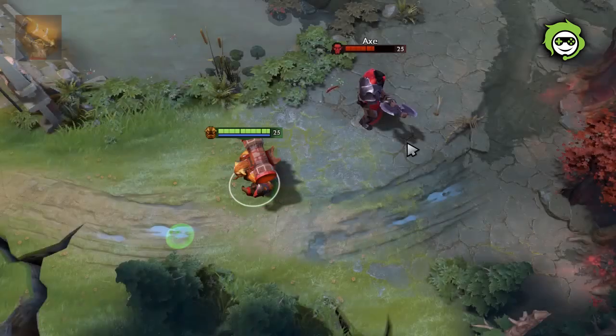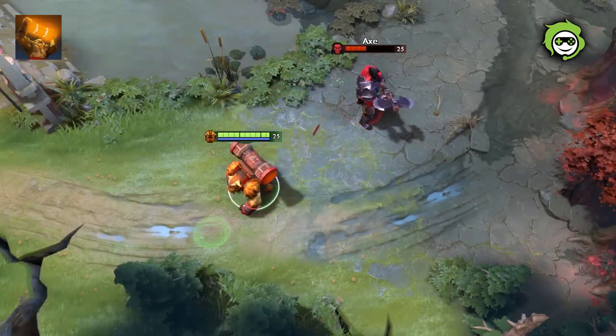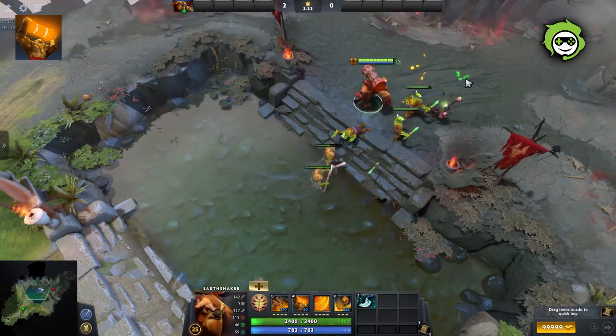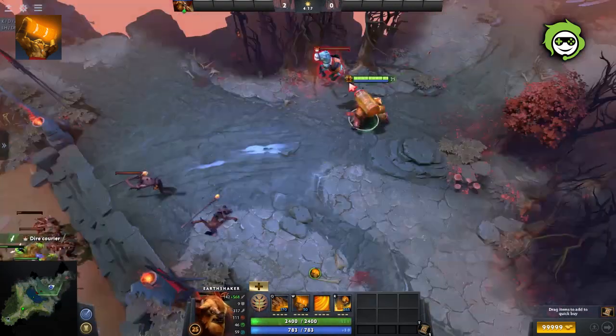Enchant Totem, when cast, gives a buff that increases Earthshaker's base damage by 400% for his next attack. You can use the bonus damage of Enchant Totem to last hit, deny, push towers, and one shot couriers.